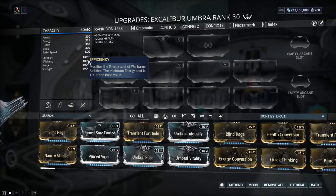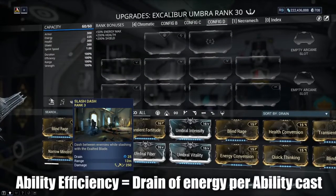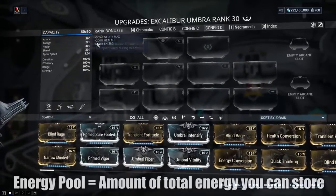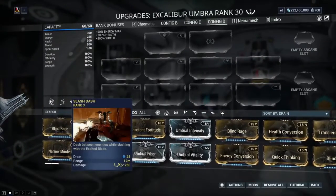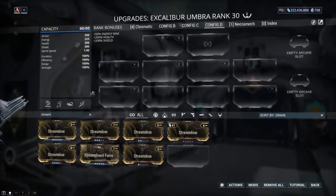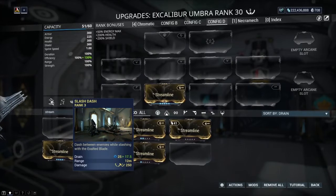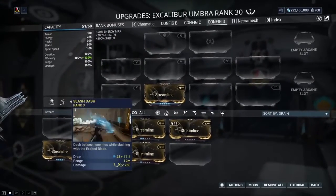So first things first — what is ability efficiency? Ability efficiency is the drain of an ability, meaning how much does it cost per cast. So if I want to use Excalibur's Slash Dash and I press it once, it will cost me 25 energy. I have an energy pool base of 225, so taking 25 out leaves me with 200. However, if I go ahead and add a Streamline mod, which puts efficiency to 130%, you can see the cost went from 25 down to 17.5. So this ability now costs me less to use.